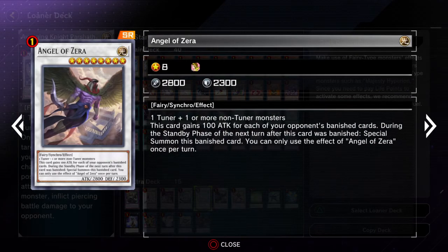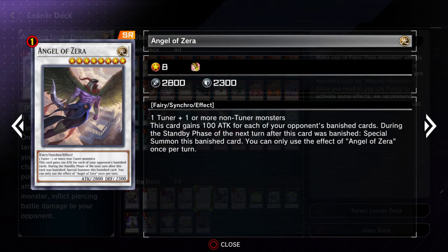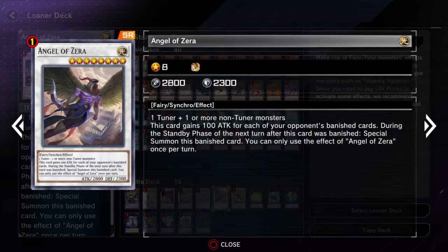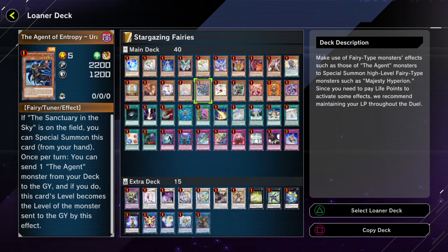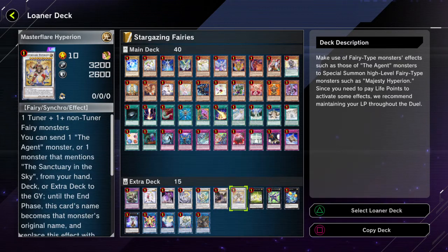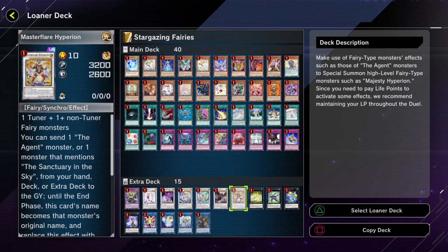And then Angel of Zera gains a little bit of attack based off of your opponent's banished cards, and a few of the other cards do help facilitate that effect. Also, during the standby phase of the next turn, being able to special summon it when banished is also kind of notable, since you do have a card in your deck that banishes cards — it's one of the Cupid monsters. But of course it has to be special summoned properly first — you can't just send it to the graveyard with Diviner and then expect to be able to get that effect.